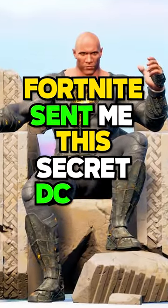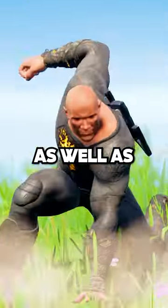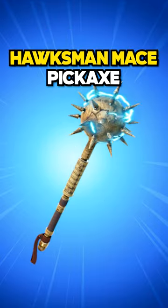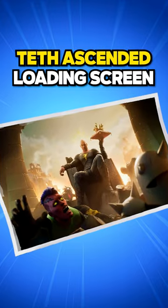Fortnite sent me this secret DC skin early! Black Adam comes with two different edit styles, as well as the Symbol of Shazam back bling, the Hawksman's Mace pickaxe, the Teth's Throne emote, and the Teth Ascended loading screen.